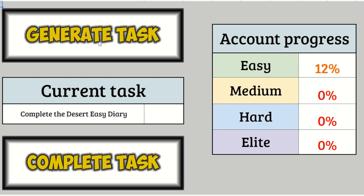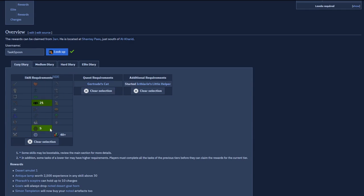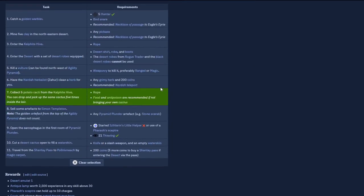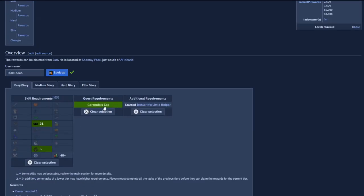Complete that task — 12%. Generate a new one — Desert Easy Diary. That's actually nice. Looking at the wiki, I actually have all the skill requirements because there are barely any. But I haven't done Gertrude's Cat, and this is a really important quest to get done sooner rather than later — once you have a fully grown cat, you can trade it in in Ardougne for 200 death runes, which become very important later. I also need to start Icthlarin's Little Helper. The Desert Tasks themselves are pretty easy. First things first, I'm going to go do Gertrude's Cat.